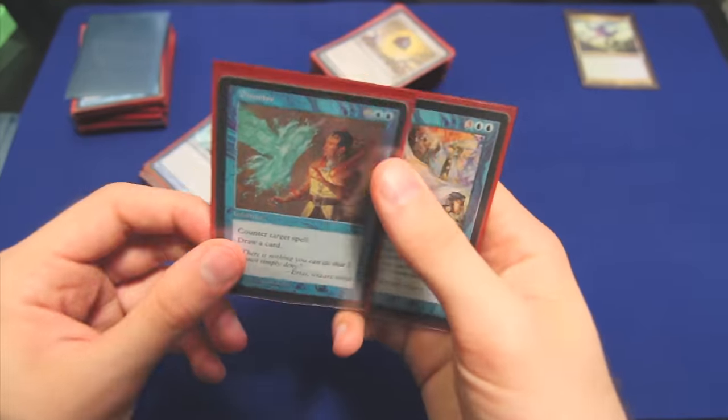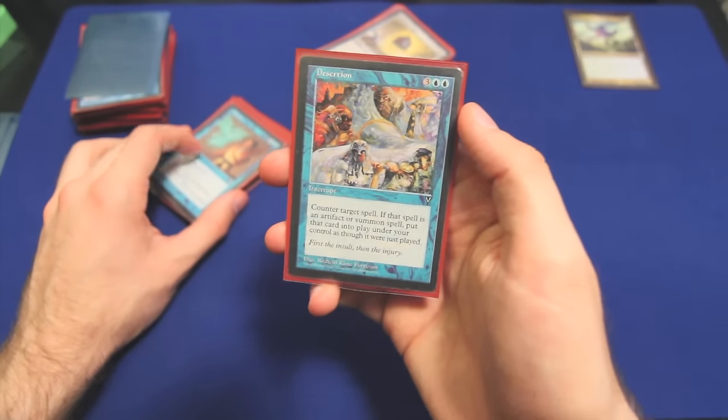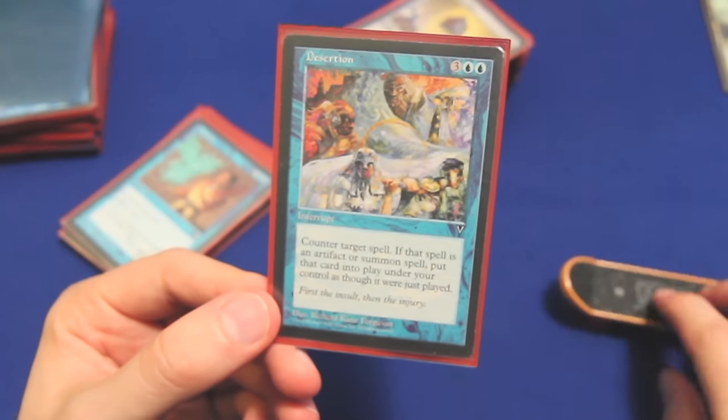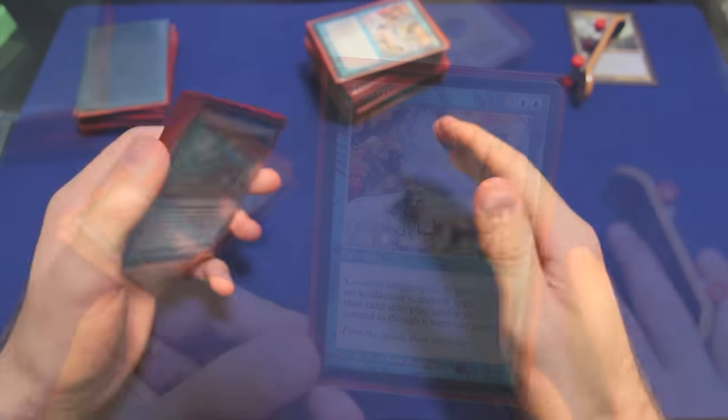Dismiss is like a Dream Fracture without the drawback. And finally — Desertion. This card can just outright win games. Why hate on the new tuck rule when you can just steal a problem commander on cast?